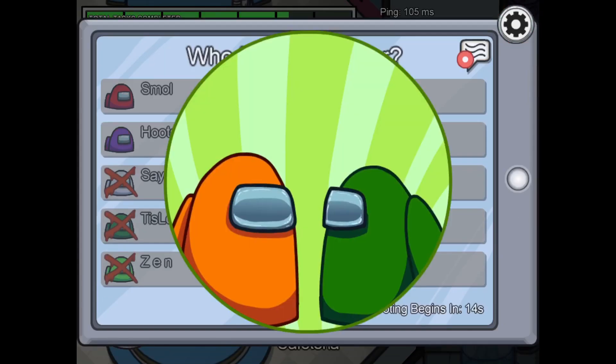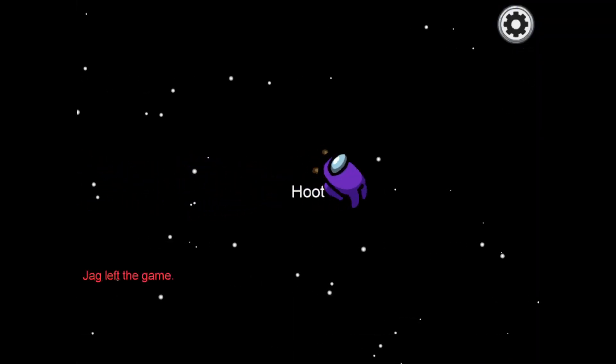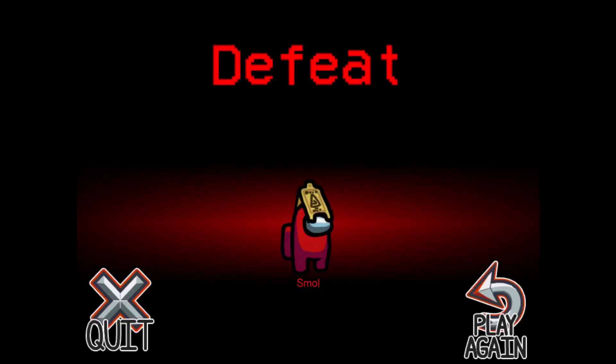We actually have a dead body reported again. We're going to try to find who the imposter is this round because we still have a lot of people. Purple was actually not the imposter — so red won, and we got a defeat. It was between red and purple and we couldn't get the win. That was a good round though — I really didn't know who was the imposter out of all 10 people, and red played that really well.